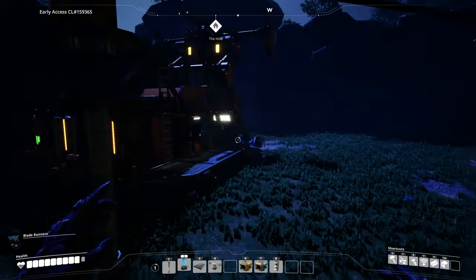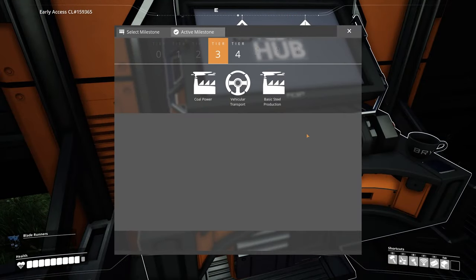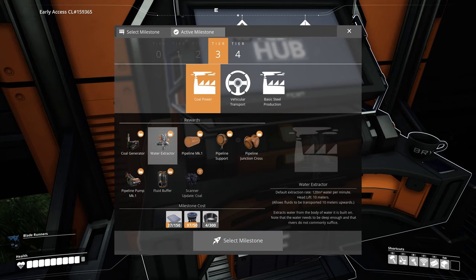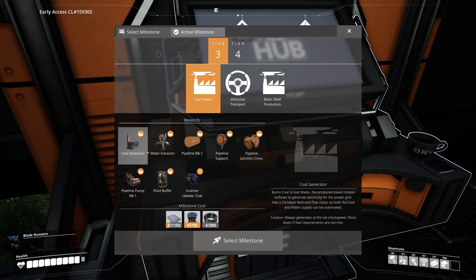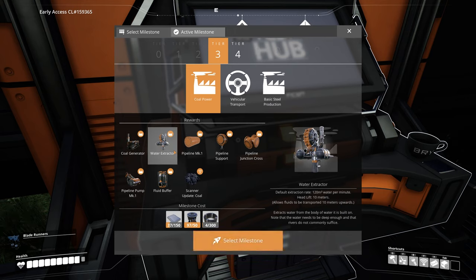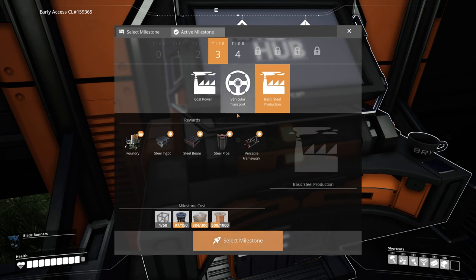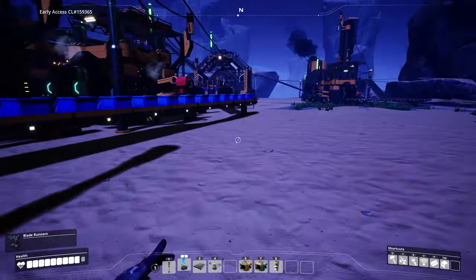Now we should have access to the other tiers — two more tiers, tier 3 and 4. We can get vehicular transport and coal power. This is why I started production on the copper sheets, since they're used in a lot of this stuff — the liquids and what have you. Moving on to basic steel and all that stuff. I'm gonna probably at this point try to stockpile more concrete so I can start to build my base.